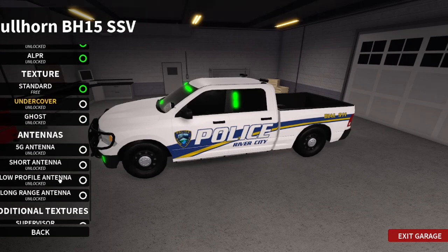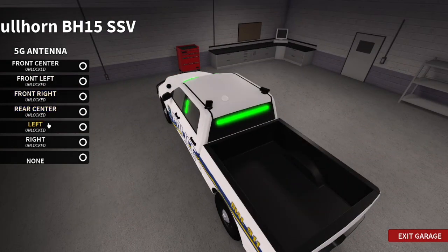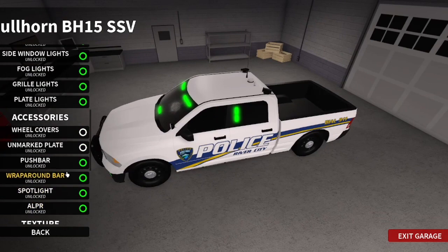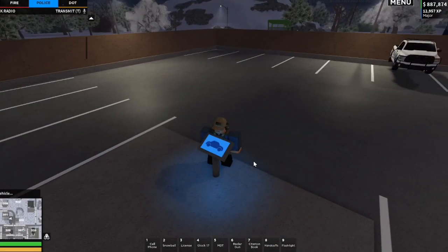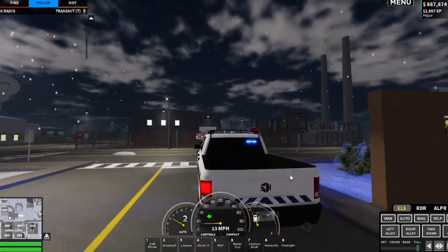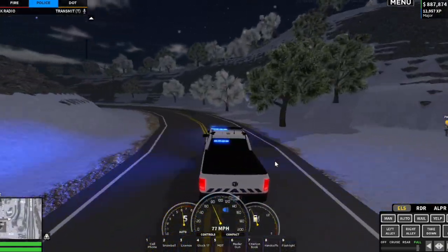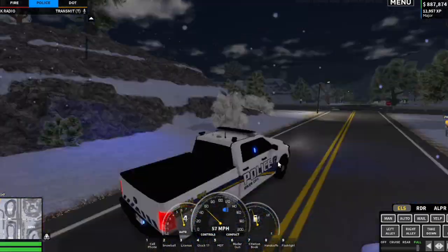Oh my God. We want all of the lights we can possibly get. Oh, this is actually nice, I really like this. I want to go center, left, right, and then I want to get my light bar back. Let's see how that looks. This is actually nice — oh my God, I love this. This vehicle is so cool. So we are going to go look at the message signs on the highway.